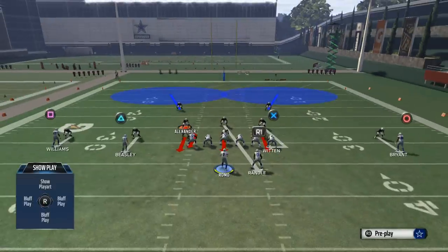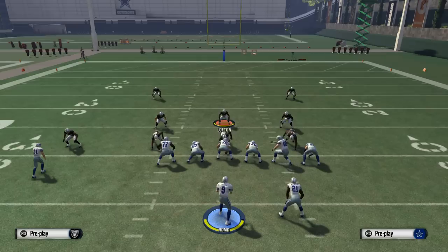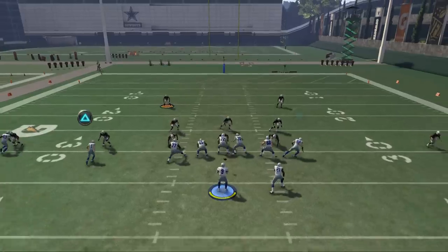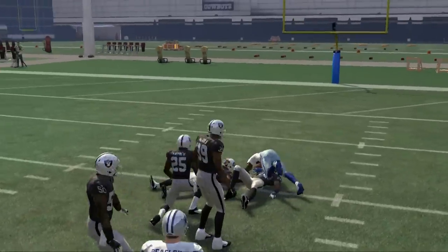A couple of things that come to mind first: we want to manually shade coverage. So what we're going to do is hit triangle, X, individual coverage, and shade Dez Bryant to the inside and shade Williams to the inside. That's our first step to stop the man cover. But what you're going to see is Williams is still able to get that inside position and beat man coverage to the inside.